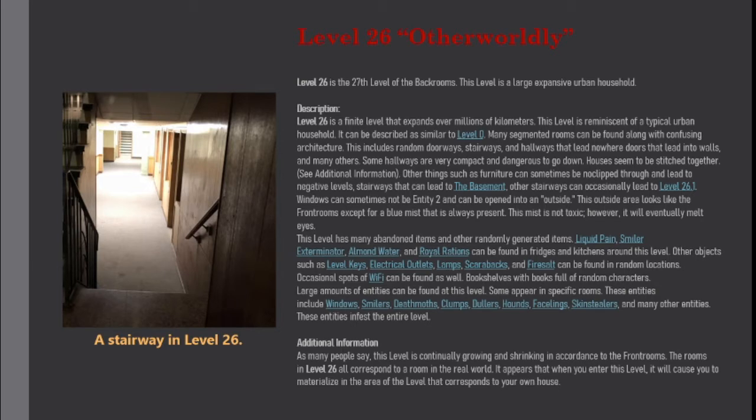Some hallways are very compact and dangerous to go down. Houses seem to be stitched together. Other things such as furniture can sometimes be noclipped through and lead to negative levels.